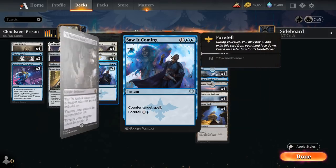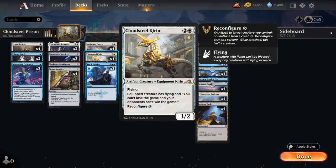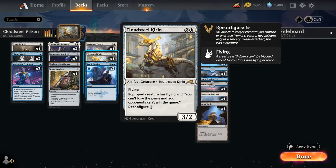Looking at some other cards, we've got three copies of Oswald Fiddlebender — a 2/2 legendary gnome that can pay white mana, tap, and sacrifice an artifact to search your library for an artifact with mana value equal to 1 plus the sacrificed artifact's mana value, and put it onto the battlefield. Fiddlebender can potentially sacrifice a 2-mana artifact to find our Cloudsteel Kirin, giving us more ways to access it.